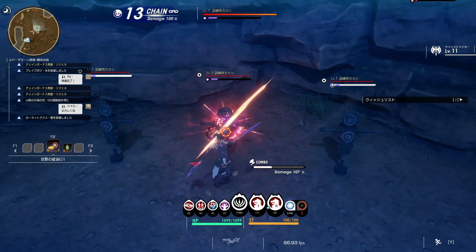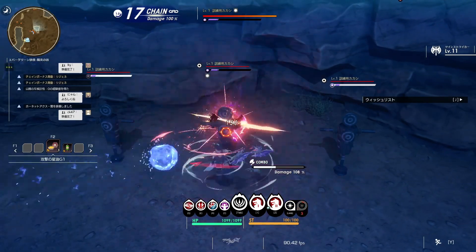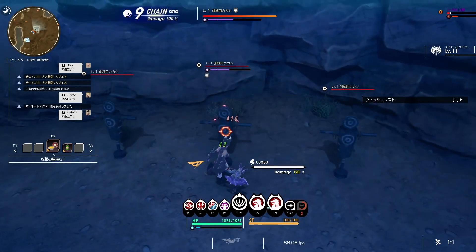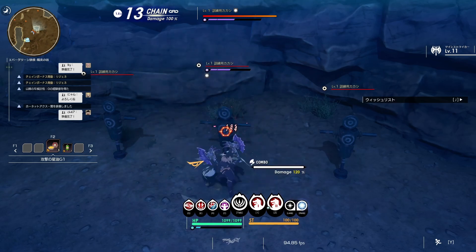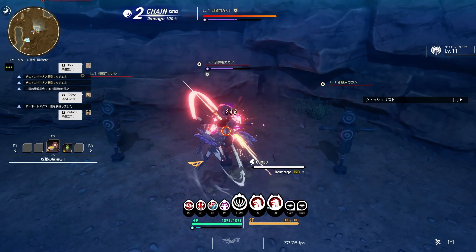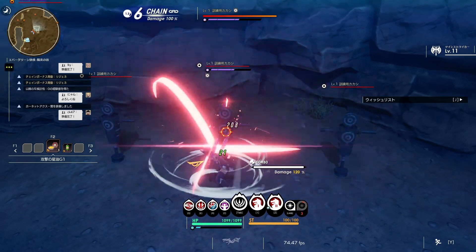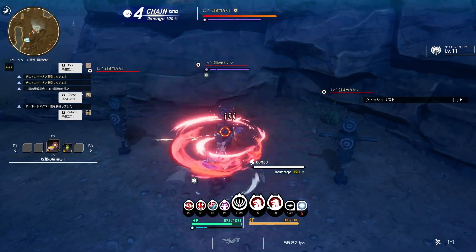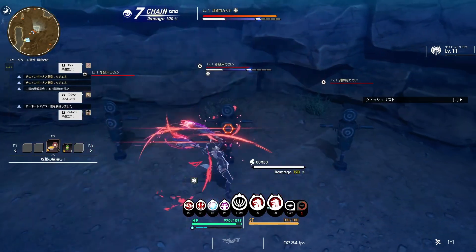Dark attribute status abnormality: at level 1 and level 2, the target is shrouded in darkness and there is a chance of missing attacks. When it becomes a dark burst, a small explosion occurs at the time of the burst occurrence, and a large explosion occurs at the end of the burst, dealing significant damage and giving a HP leak state. HP leak is similar to life leech, though not as strong.